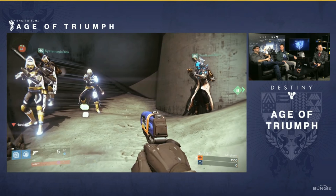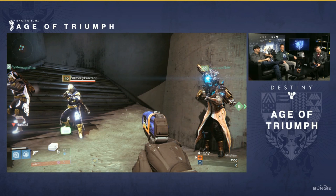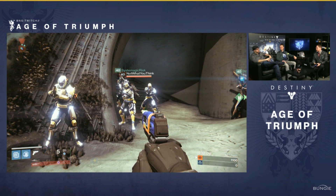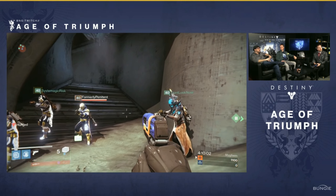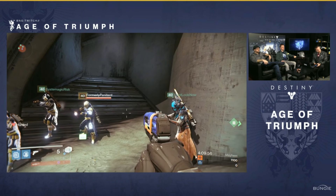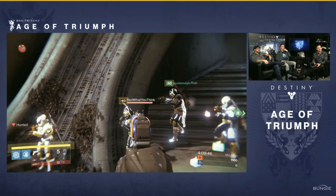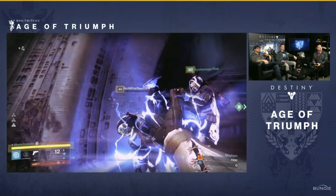There was also a very slight change to hand cannons - they're bringing in the range just a little bit by three meters. Now this is not to say that the range in general is being affected - it's the damage falloff. So you're going to start doing less damage a little bit closer than where you currently do. But it's only a very small amount, we'll probably notice in a few gunfights but for the most part you probably won't really notice it. Of course the auto rifle change is coming into effect where they're going to be doing more damage and have more range. We don't have the specific numbers yet - we have to wait for the patch notes.